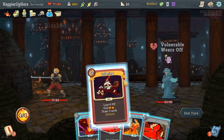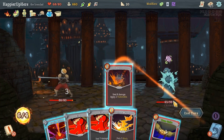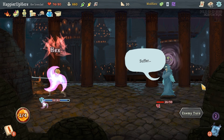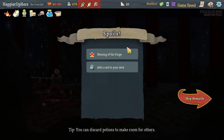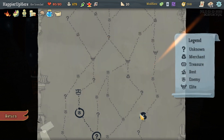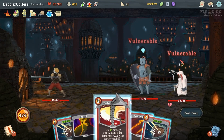I can still pick up more Strike cards, it's just not ideal. Bash, Bite, Bite, Iron Wave — trigger the curse. Bludgeon kills — good! Blessing of the Forge offered, let me take it and also a Pommel Strike. That'll increase my Strike card count.